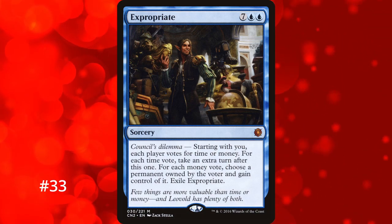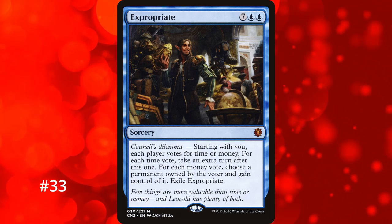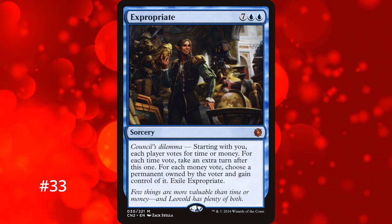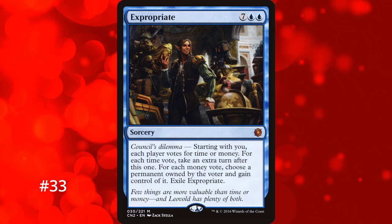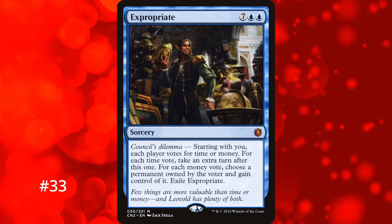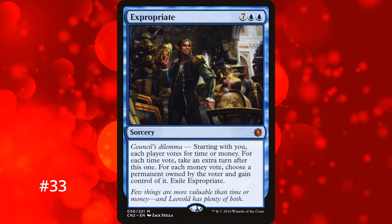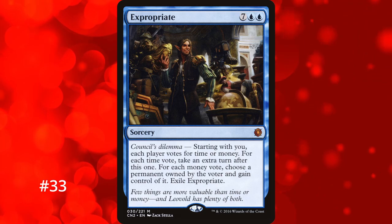For number 33 we have Expropriate, one of the highest mana cost extra turn spells at 9 mana. Every player votes for time or money — every time vote gives you an extra turn, while every money vote lets you take a permanent from that player. Since it counts your own vote, you are guaranteed at least one extra turn. This effect doesn't target either, so it can hit anything including lands and gets around Hexproof and Protection. The only downside is its absurdly high 9-mana cost, though there are ways to cheat around it. It exiles itself so no weird loops, but overall it's a fantastic card.